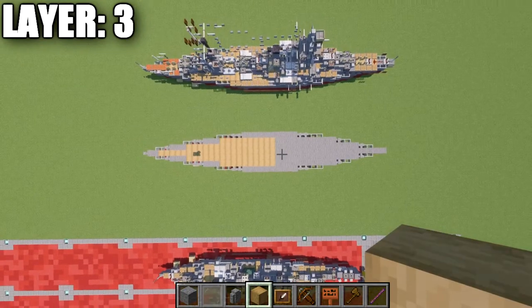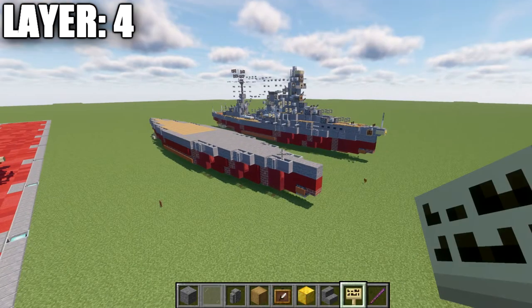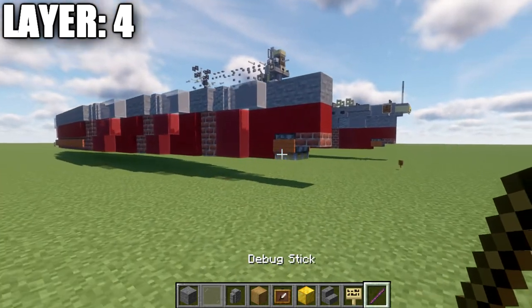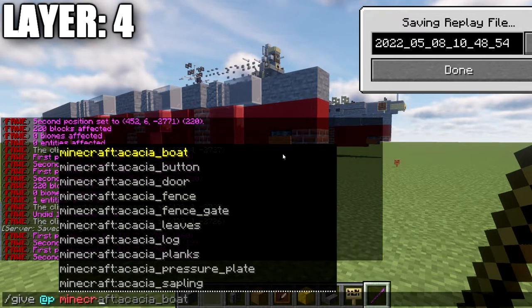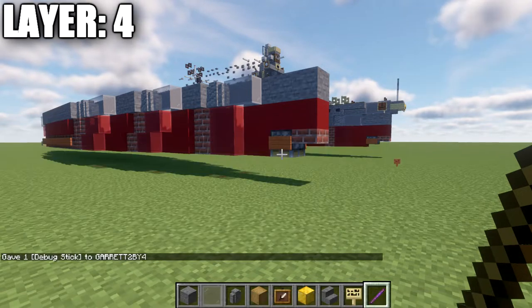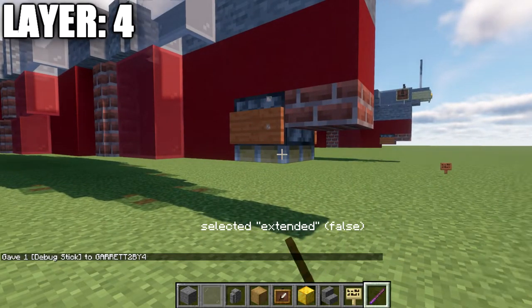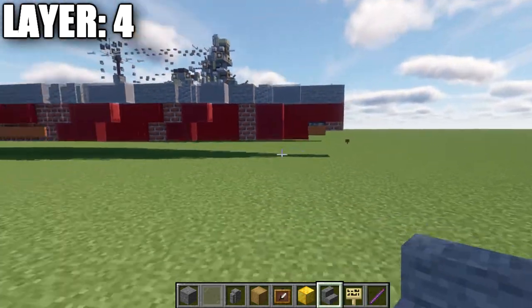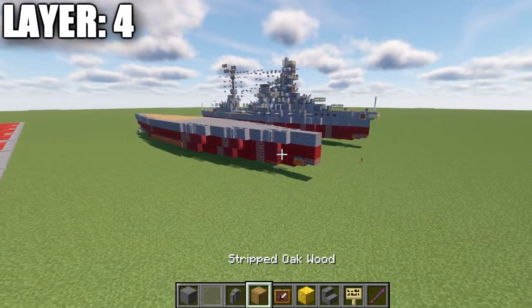Here is an overview of what layer three should look like from the top-down view. Before moving into layer four, there is one thing to cover for Java players — the piston down here. We'll grab a debug stick using the command /give @p minecraft:debug_stick. Left-click the piston until you get 'extended false' selected, then right-click it to get rid of that wood portion. It helps with the front sloping of the bow. With that complete, we'll move on to layer four.